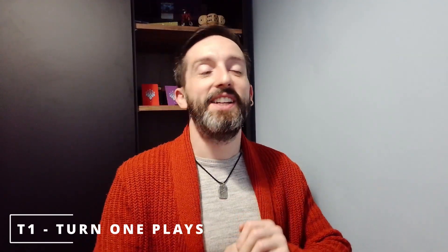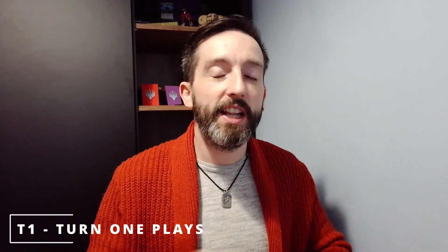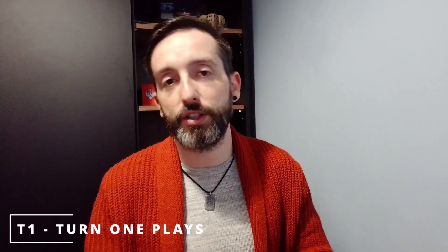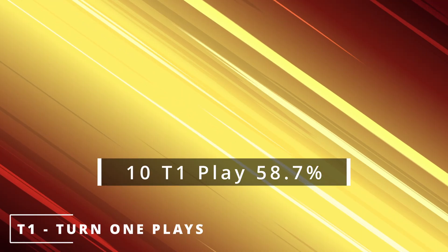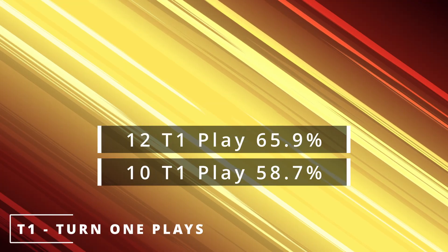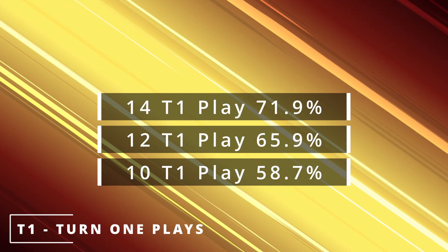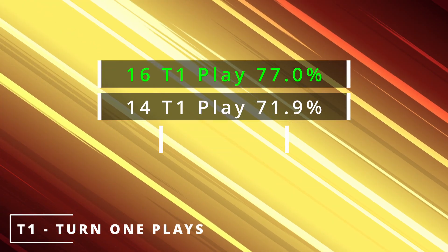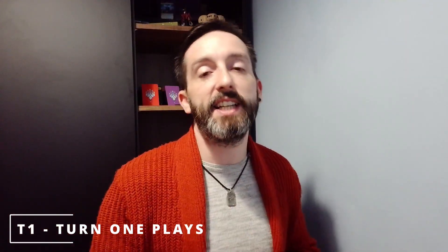Let's jump all the way back to turn one — I told you I wouldn't forget. If we want to get on the board nice and early with a one-drop, whether that be a Mana Vault, an Esper Sentinel, or Utopia Sprawl, let's make sure we are running a critical mass of them to draw one within the first eight cards of our deck. If we have ten one-drops, we have a 58.7% chance of playing one on turn one. Twelve one-drops gives us a 65.9% chance; fourteen gives us a 71.9% chance; and sixteen gives us a 77% chance. So if you want to get on the board nice and early, you need to be running at least sixteen one-drops.